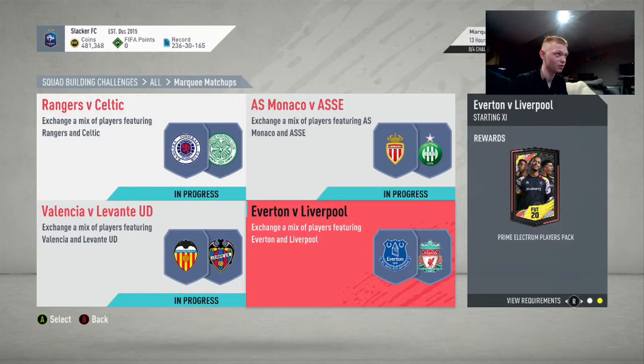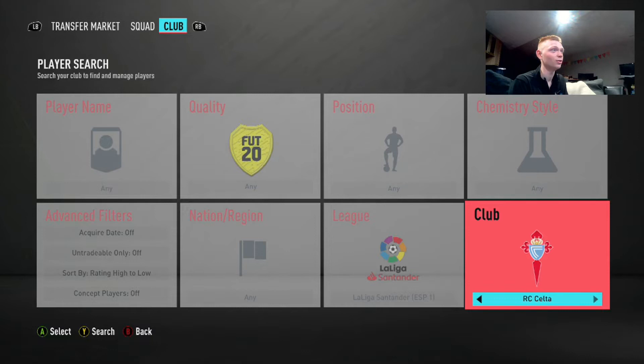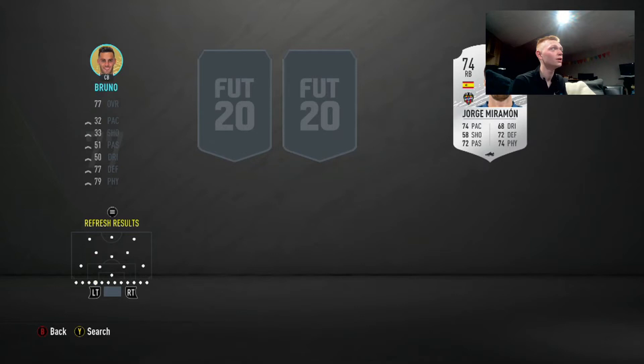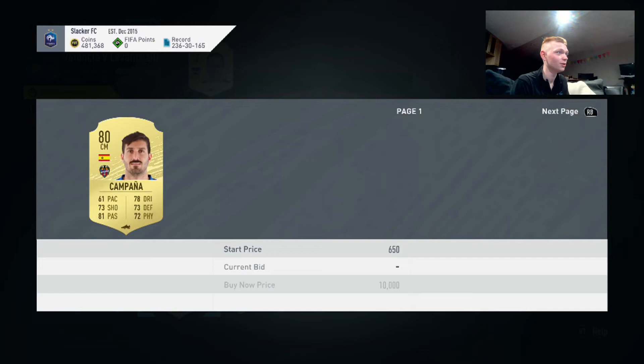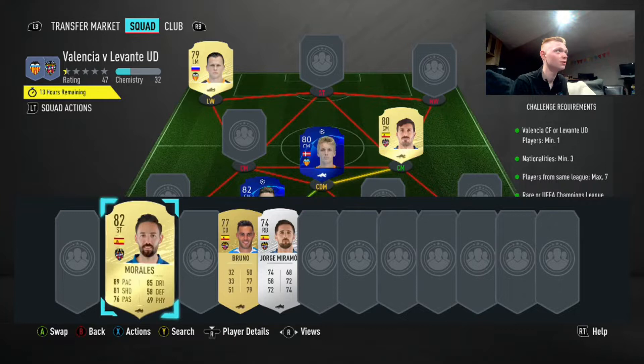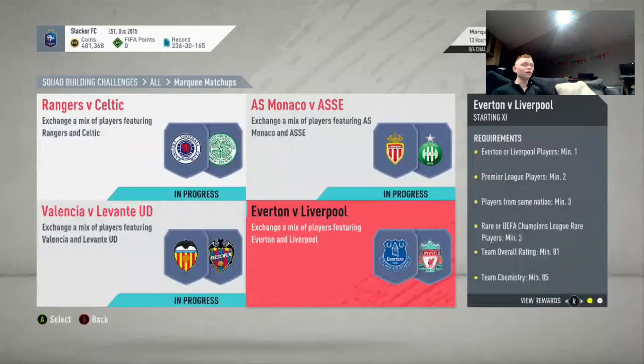We'll check Levante and see what kind of players we have there. Again, it's about checking these and making sure we're clearing our club out of players that have value when they have value — that's the whole point of holding all these cards. When they go up in value, we are selling them. So keeping the club stocked is always important. We'll get 800 out of that guy from lazy buyers, and then striker Morales — we'll get 1200 out of him. More coins out of these players here.